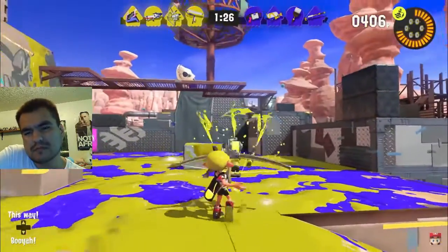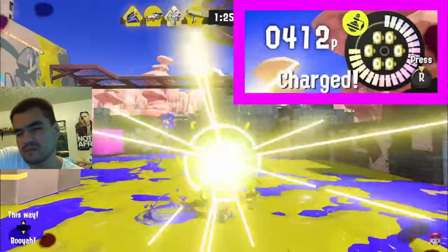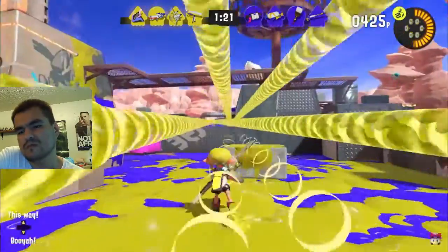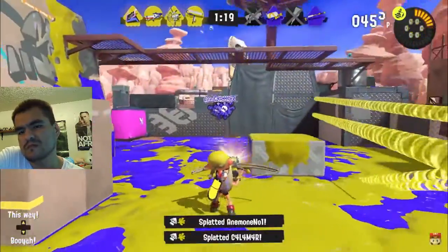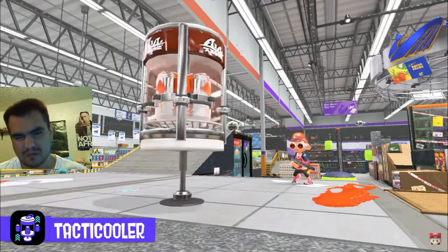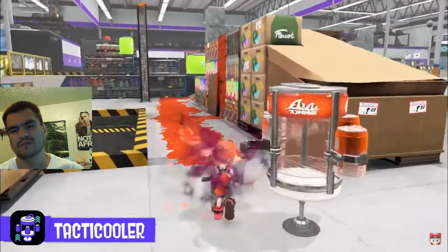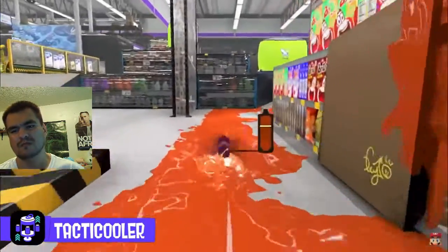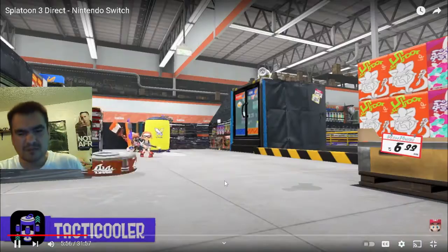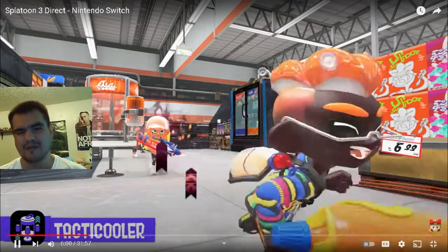Special weapons can be unleashed after filling up the gauge from inking turf. There are some new types. This is the Tacticooler — when activated, a fridge appears with in-game beverages stored inside. These have a variety of effects, like momentarily increasing speed. They come in packs of four, so take one and share the rest with your teammates.